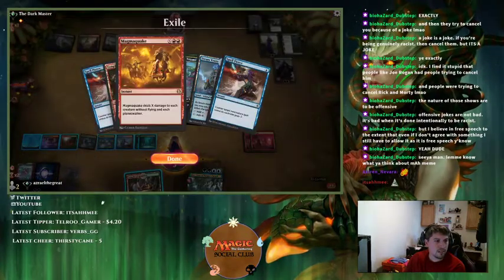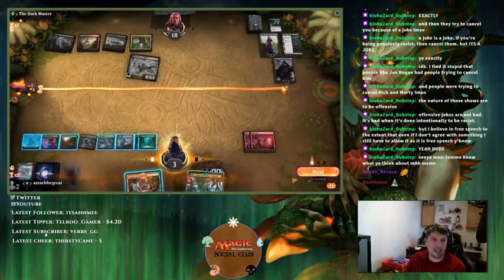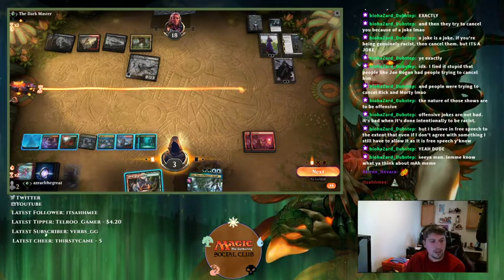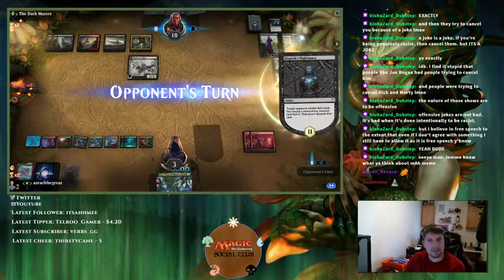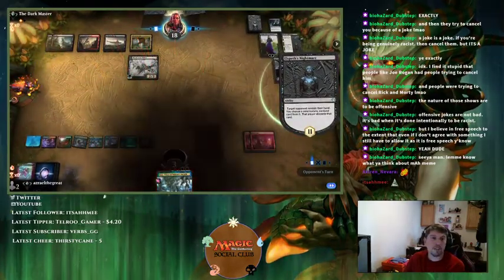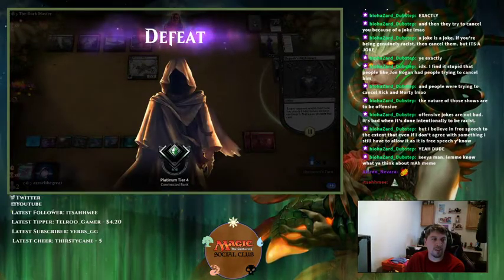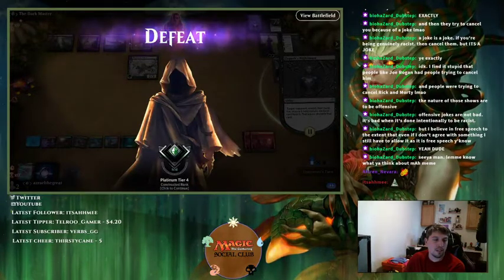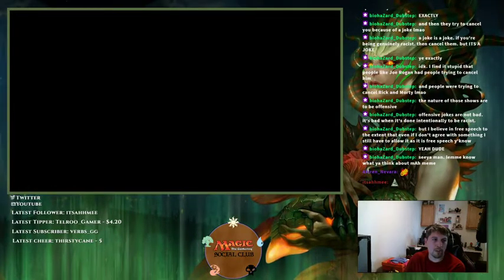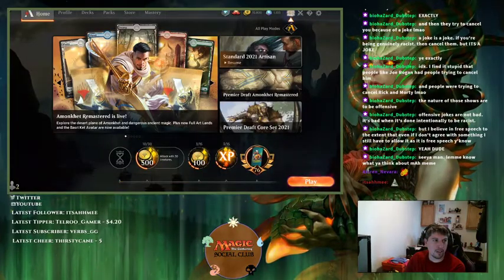Actually I did draw a Magma Quake — I cast it early because I wanted to kill a creature before they discarded it from my hand anyway. That's right. We're dead. Good game, opponent — close to stabilizing actually, because they couldn't sac a land. If we'd drawn Magma Quake we'd have been fine — they only had two or three cards and couldn't grind it back.